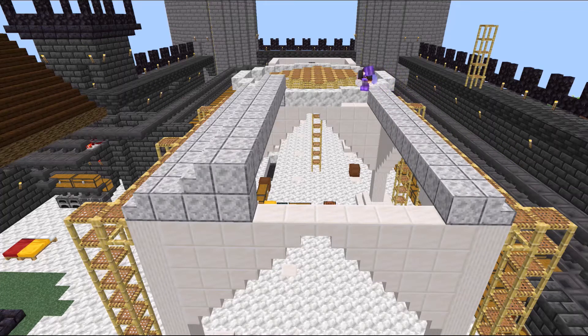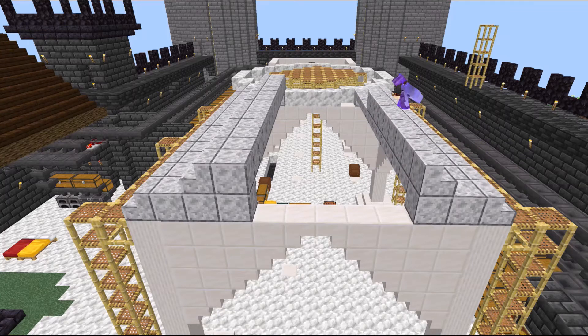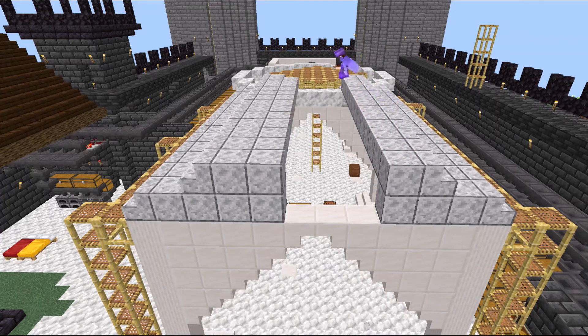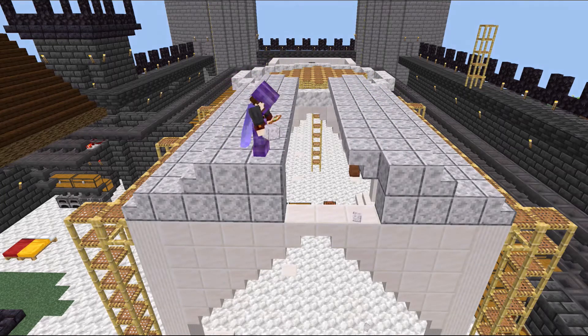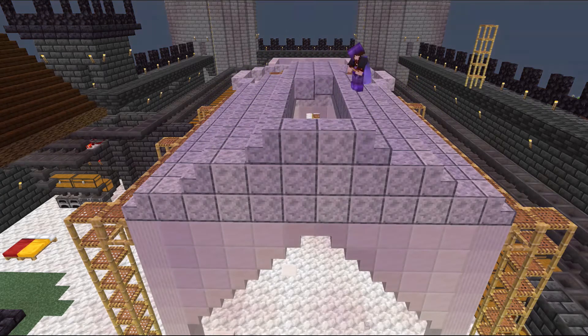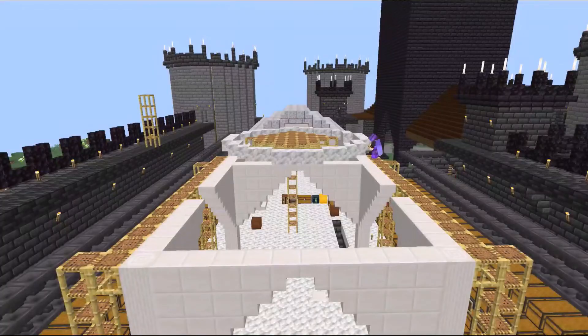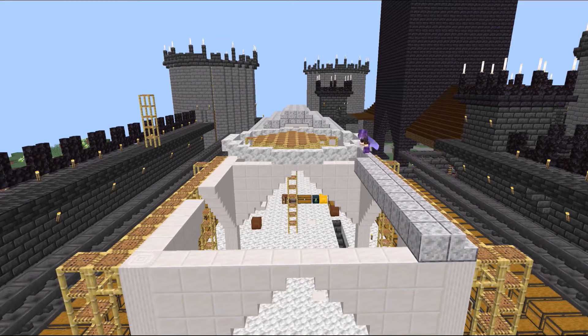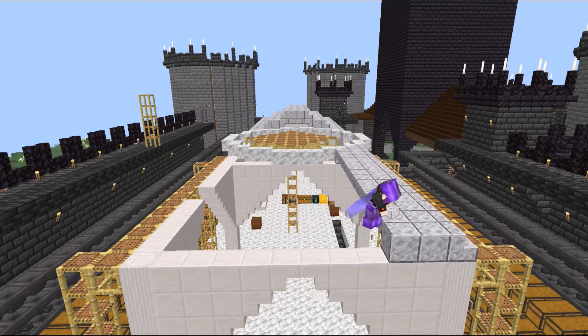A lot of people — Iskall from the Hermitcraft server in particular — have a lot of hate for diorite. True, the natural form does kind of look like bird poop. Really, when it was first added to the game, that's how I wound up remembering it and telling it apart from andesite — because diorite looks like diarrhea. Though I think the polished diorite actually looks pretty good, kind of like marble.